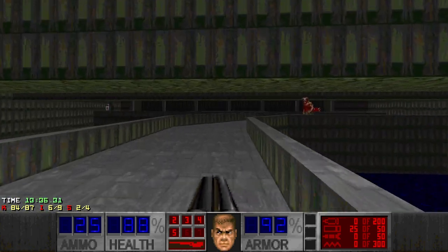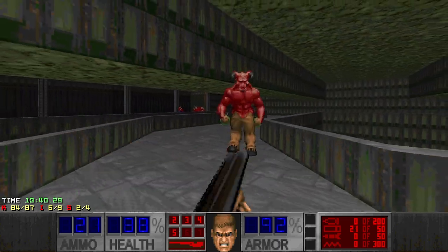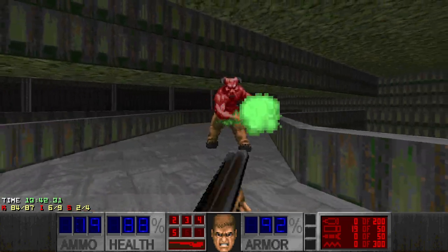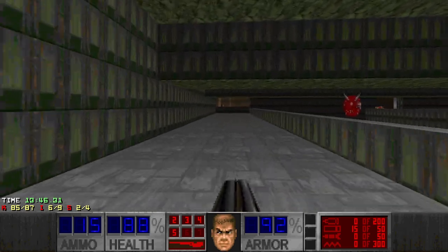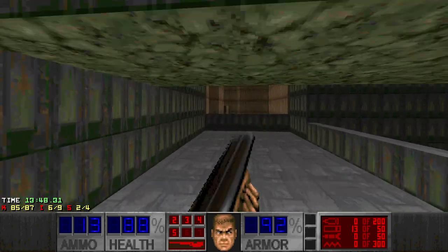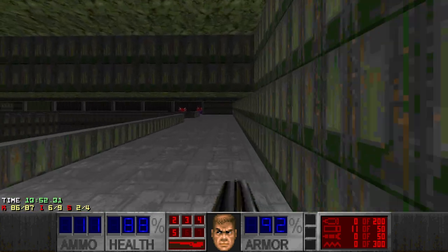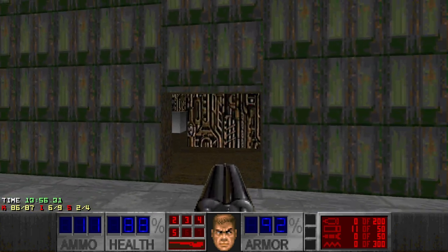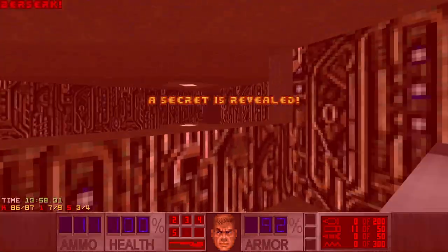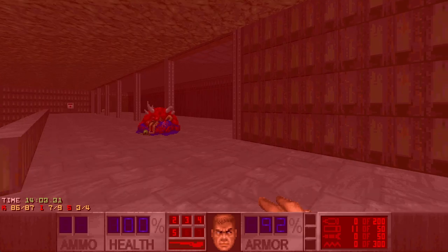I think all the cacodemons are dead, so we just need to kill the remaining barons. There's also one more baron in the plasma room which I didn't grab yet. So far it's the most tedious map. I could have grabbed the SSG earlier, but not before the pinky room of course. And I still have one secret missing.